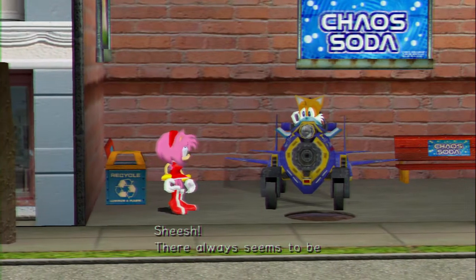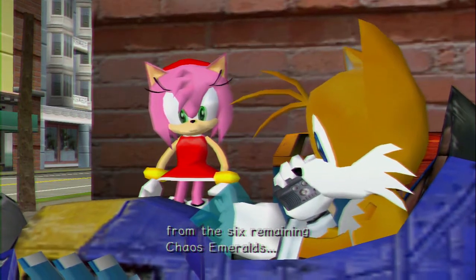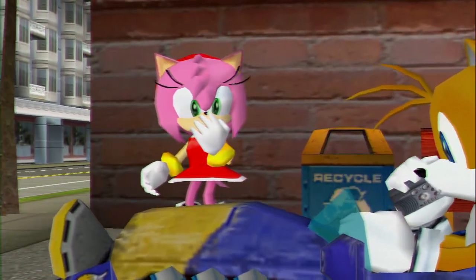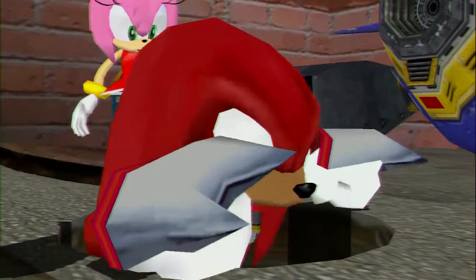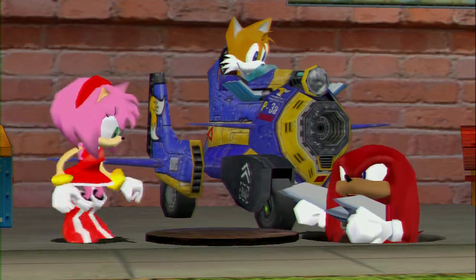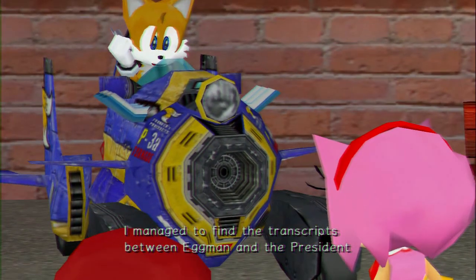So in the capital city, there always seems to be a lot of police around when you don't need them. Tails, any news yet? For some reason I'm not getting a signal from the six remaining chaos emeralds. Maybe Eggman took the emeralds into outer space. Outer space? Surprise! It's Knuckles. Hey guys, long time no see. The master emerald pieces were tougher than I thought. Where are we anyway? Move aside, Knuckles! I managed to find the transcript between Eggman and the president in the government computer.